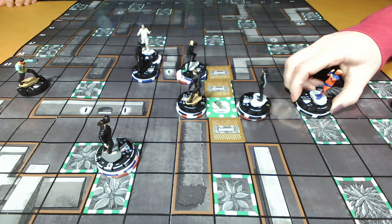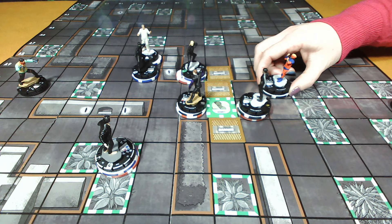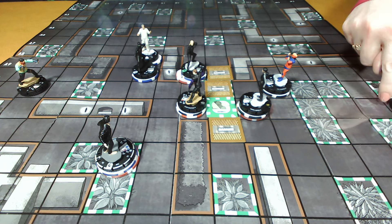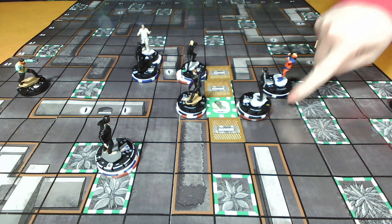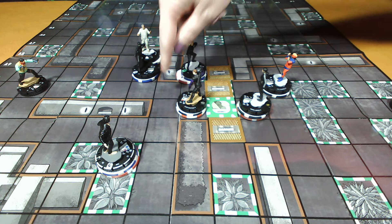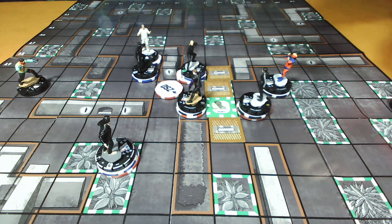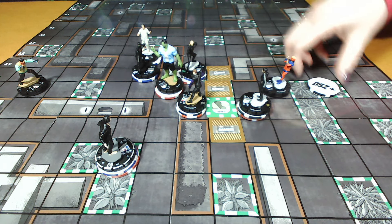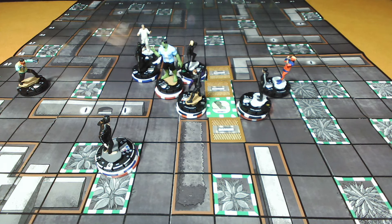Ms. Marvel sidestepped and Hulk took a full move of 8 squares to get into threatening position near the center. Ms. Marvel cleared her token to end Jocelyn's turn.